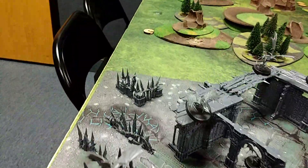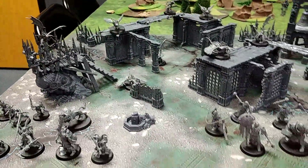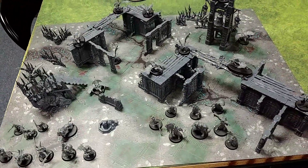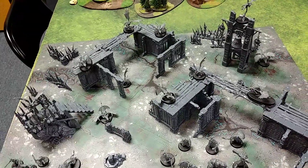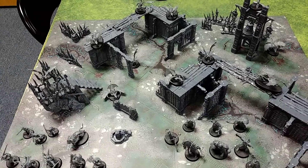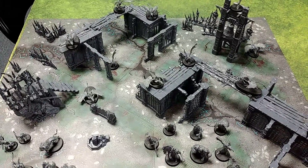Oh, and then you have a bunch of spikes — like barriers — right here and over here. This is all you get. This little game board is — I can't remember — it's like 22 inches by 30 inches or something like that, so not even quite half a board. But like I said, you can see this is just chock full of terrain. That plus the mausoleum, you could probably get a good smattering of terrain for an Age of Sigmar battle.